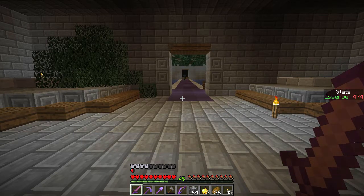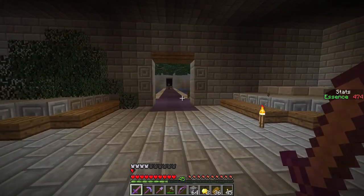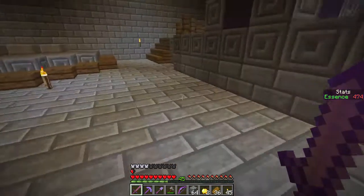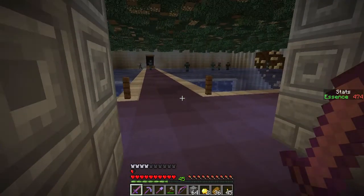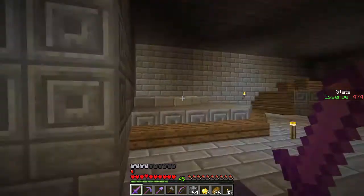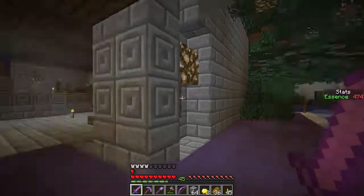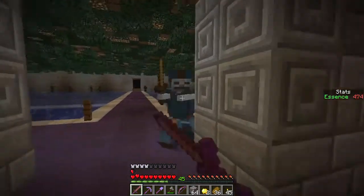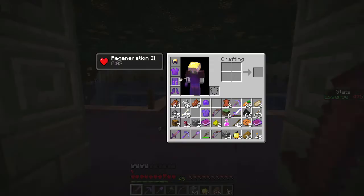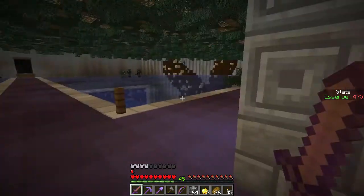Hey guys, how's it going? My name is Eliza, and welcome back to Terra Restore 2. In the last episode, we made our way to the top of this area where there is a ton of leapers. We found a blue bow over that direction, and then behind us there was a challenge area that had a gold helmet that we are currently wearing. It's slightly better than Bob's leather helmet, but it does reduce our speed just a little bit.